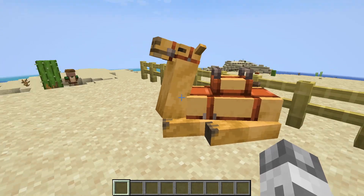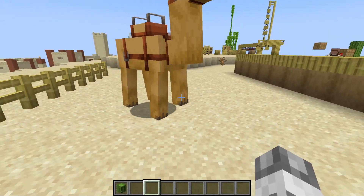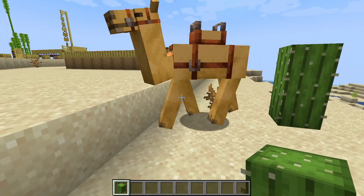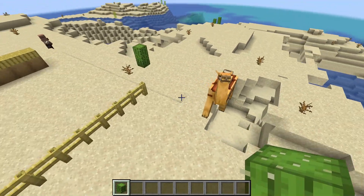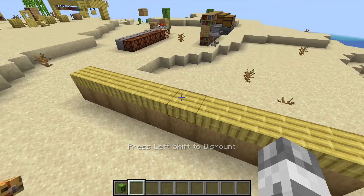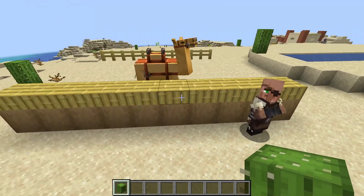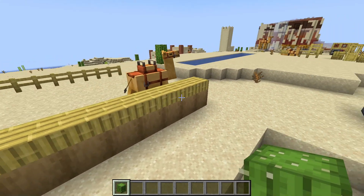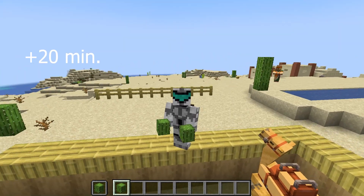The last changes we will review are regarding the camel. In the previous snapshot, 22w43a, which I did not cover, a change came to the camel in the way it walks. It now resembles how camels actually walk in real life, with both legs on the same side moving at the same time. We have already seen its ability to walk over fences — a block and a half in height — but we can also see this using a block-and-a-half slab. I still see it has a slight problem with pathfinding, but in theory it can still get over. Oh well, I suppose it got tired. But let's hope this gets fixed.